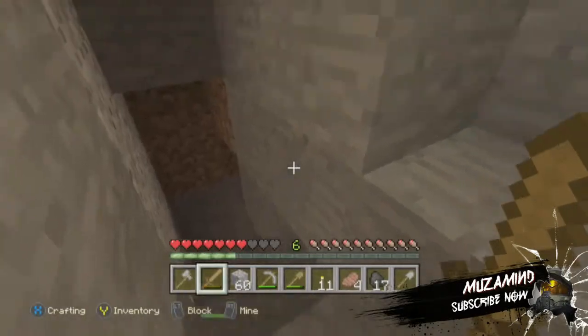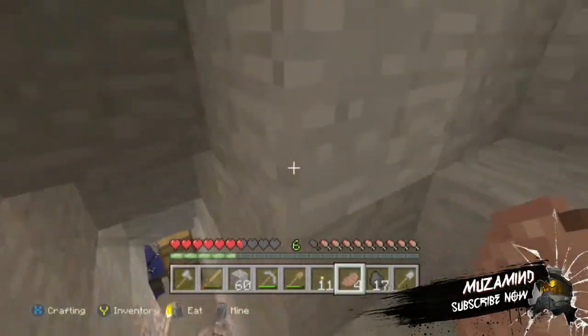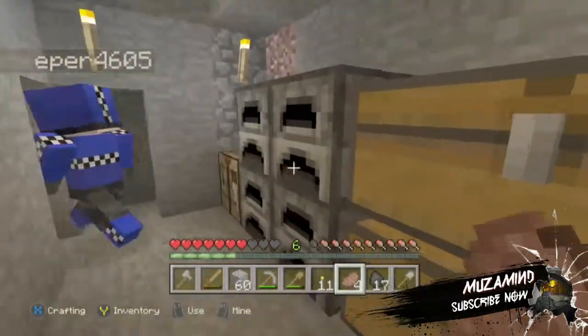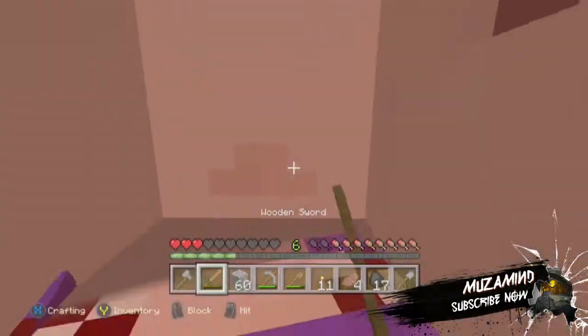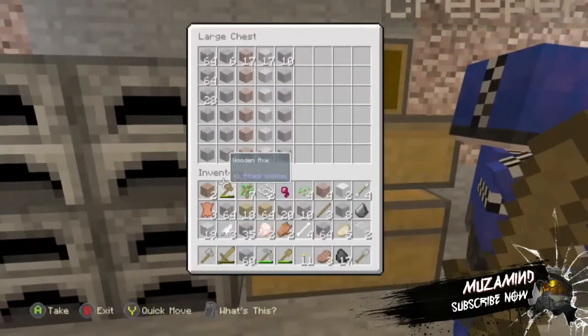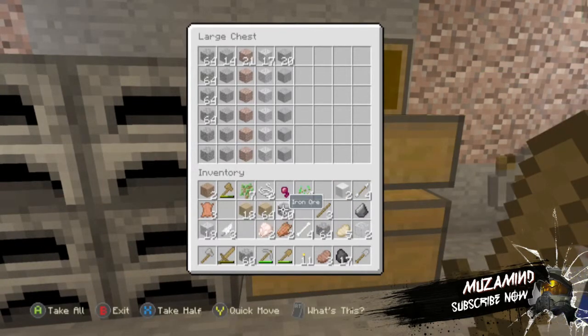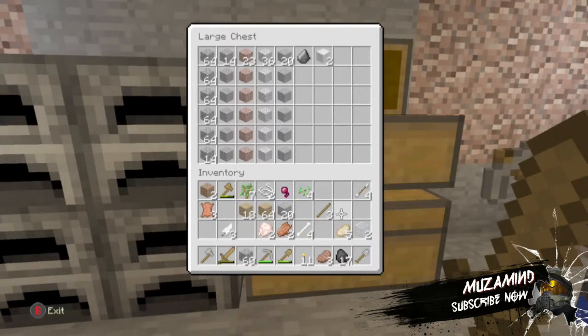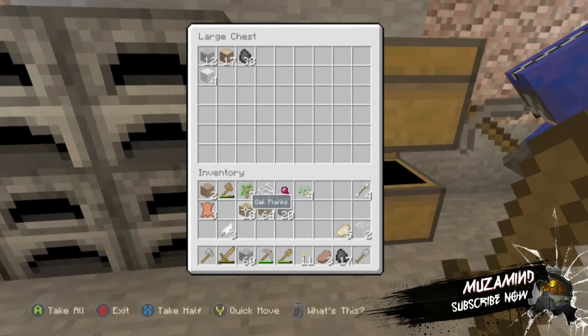There's another zombie villager — let's lead him down, let's have a friend. I had to hit him — do you hear me? I brought a friend! Sorry for hitting you there. This is like a little storage room — I like it. I've got a lot of cobblestone and I need to get rid of the different rubbish. Let's put flint in there, and sticks, bones, rotten flesh.